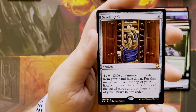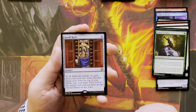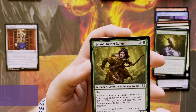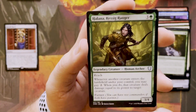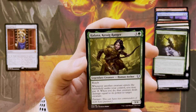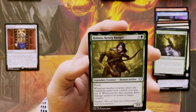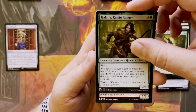Janine, make sure we showed everybody the price on Scroll Rack. Wow, that's the third mythic in three packs! Next, a Legendary human archer — Halana, Kessig Ranger. Three and a green, she has reach. Whenever another creature enters the battlefield under my control, I can pay two; if I do, that creature deals damage equal to its power to target creature. I could see that being useful.